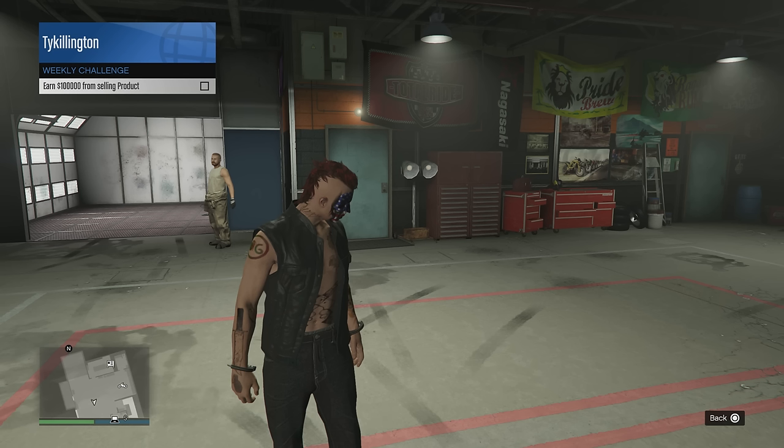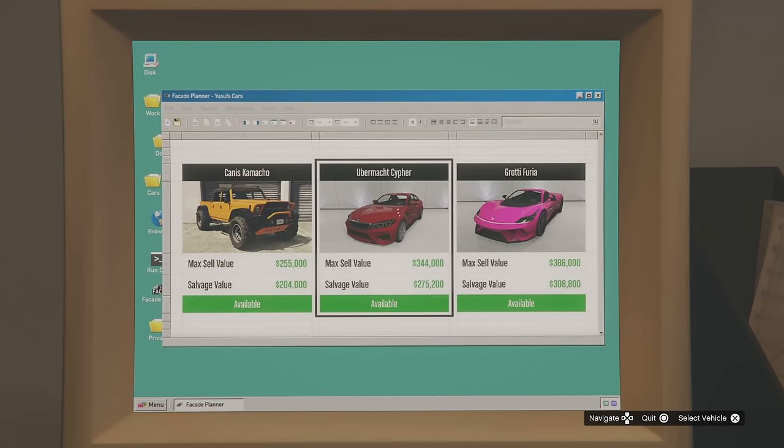Kicking off the money bonuses: your weekly challenge is to earn $100,000 from selling biker MC product, and you'll get a $100,000 bonus plus the Black 420 Cap. For your salvage yard robberies this week, the Duggan robbery will be the Candace Camacho, the Gangbanger robbery will be the Ubermott Cypher, and the McToni robbery will be the Grotty Fury.